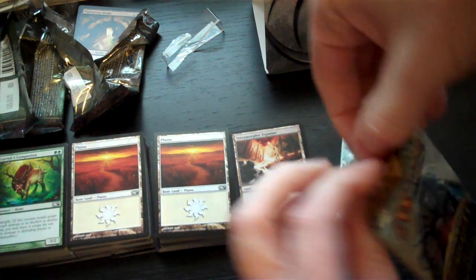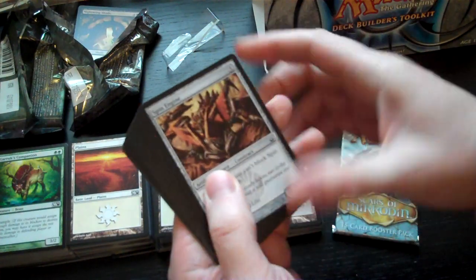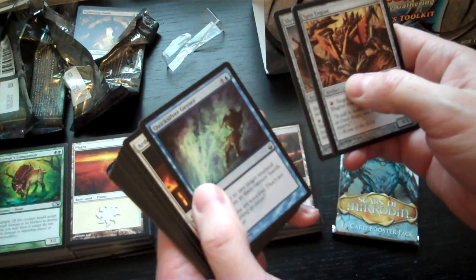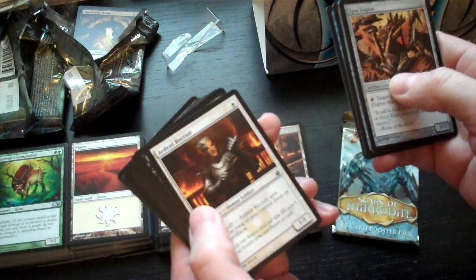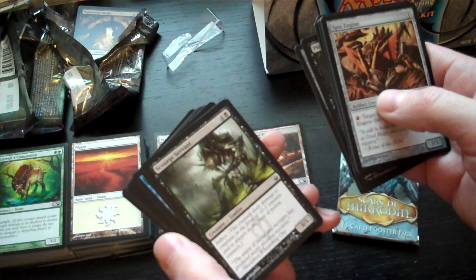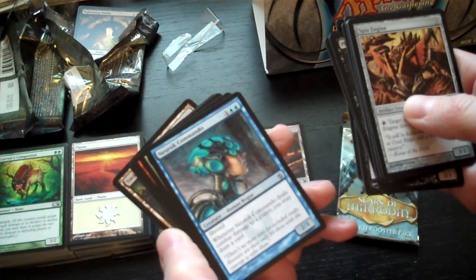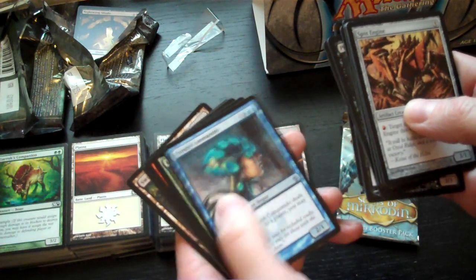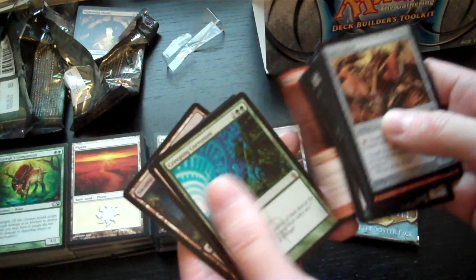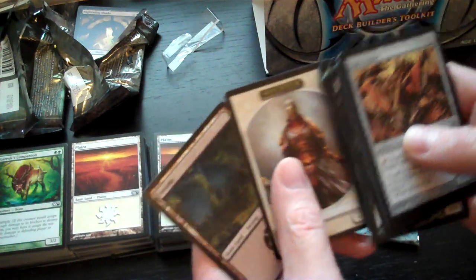Moving on to Mirrodin Besieged: commons are Spin Engine, Nathropod, Shriek Horn, Quicksilver Geyser, Ardent Recruit, Phyresis, Phyrexian Digester, Scourge Servant, Tangle Hulk, Fuel for the Cause. Uncommon is Mirran Commando, and Lead the Stampede as another common. The rare is Creeping Corrosion. There's also a Soldier token and a Swamp.